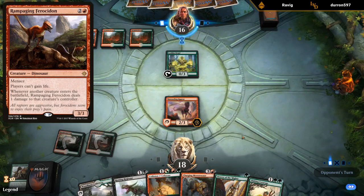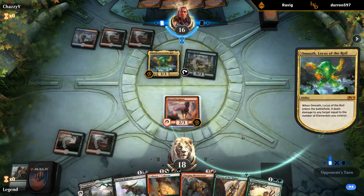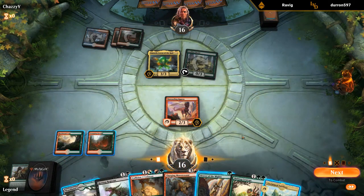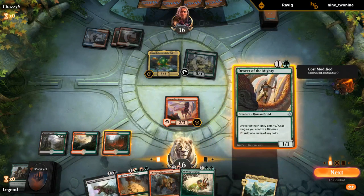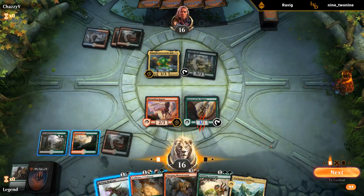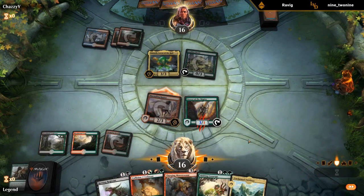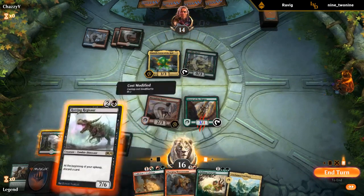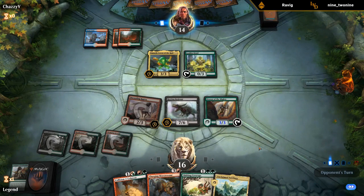There was a rare Dinosaur in Ixalan — the 3-drop that prevents the opponent from gaining life. It's just going to be an Omnath. I could also attack and then Colossus if they block — this way we get in two damage if they don't block. Opponent takes it. I don't necessarily want to trade this Marauding Raptor, so this way we get in two damage. Although maybe they didn't want to trade Omnath for Raptor anyway and we could have gotten in four damage.